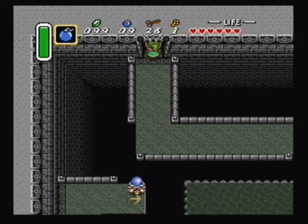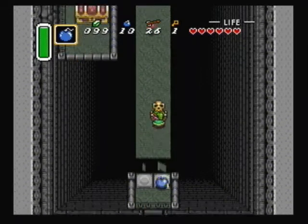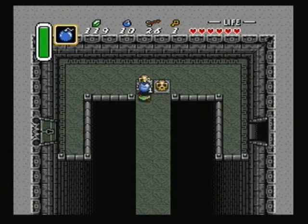You probably won't see me doing that though. In this room, use a pot to kill the first Helmosaur and then quickly grab the other one and take it with you to kill the second one on this area. Easy enough.